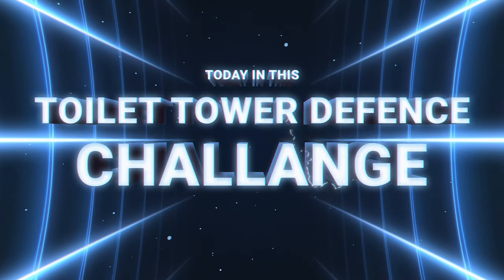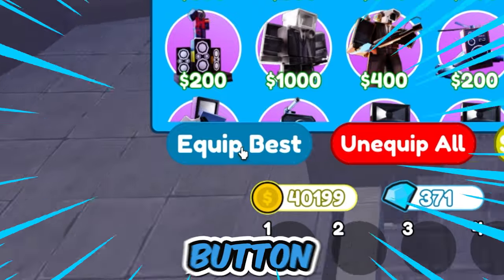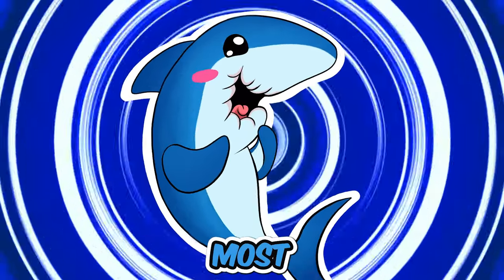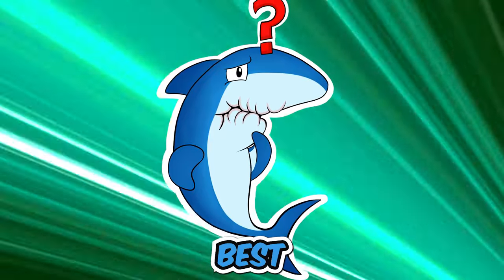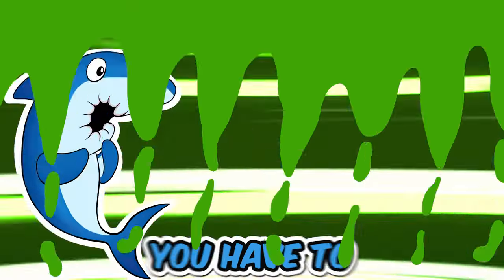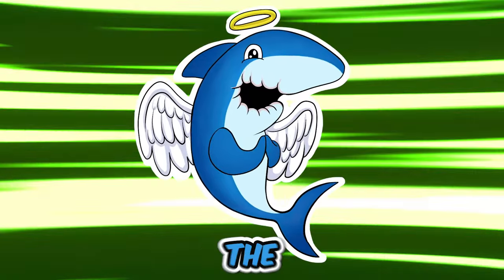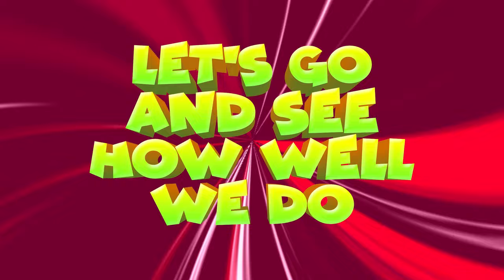Today, in this toilet tower defense challenge, we can only use units from our equip best button. This button puts your most overpowered units to the test, and we'll be seeing how good our best units really are. Some of the stuff that happens is crazy — you have to stick around to see all of the effects being used at once. Let's go and see how well we do.